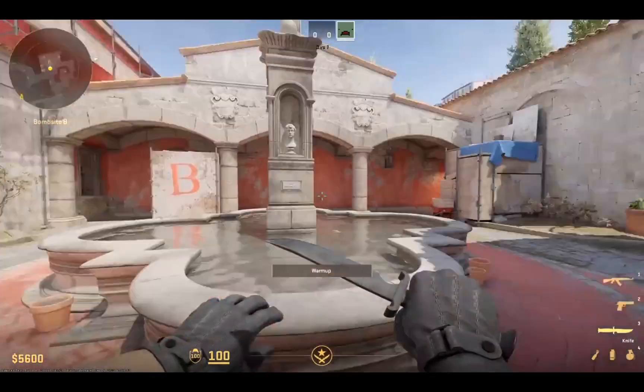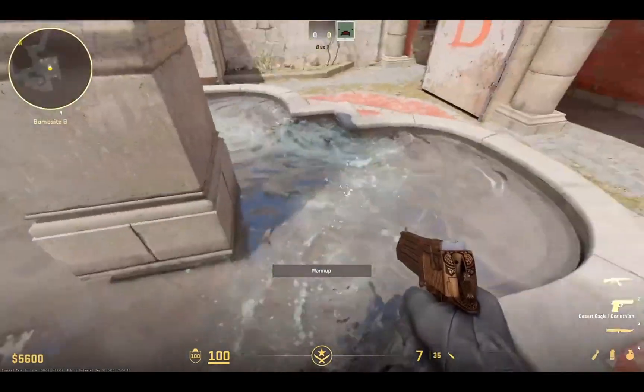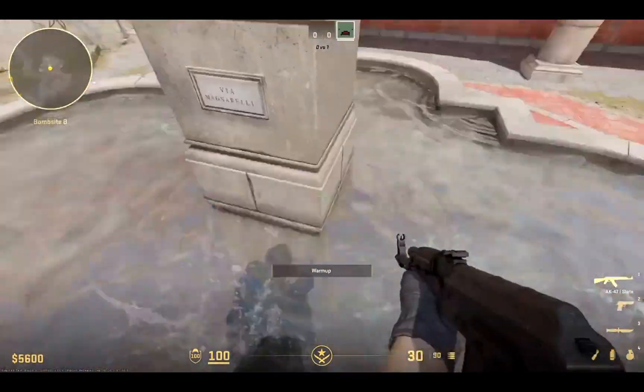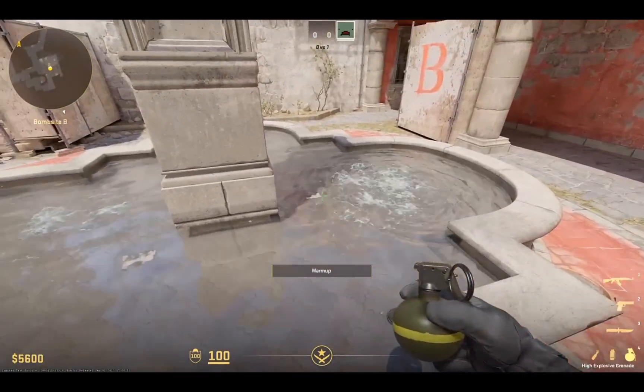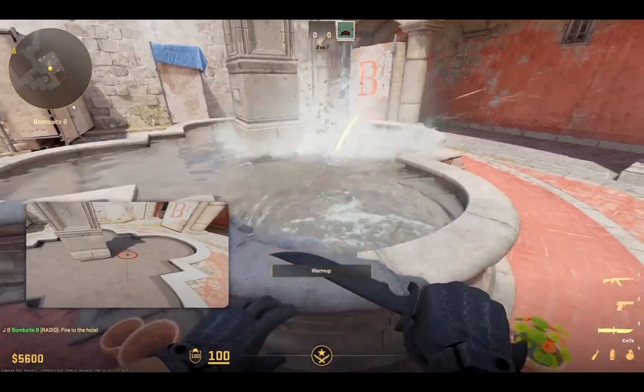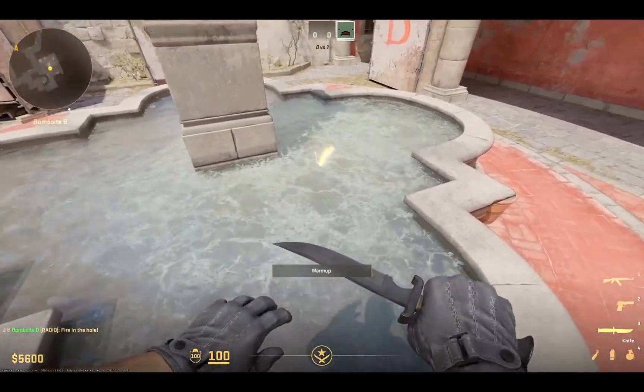The B-bombsite — it looks so good. There's water here. Oh my god, that is satisfying to do that. Source engine 2, baby. Can I grenade it? Lovely splash effect there. Foam, bubbles.